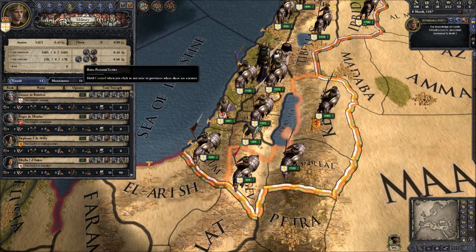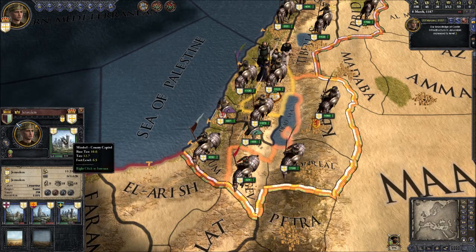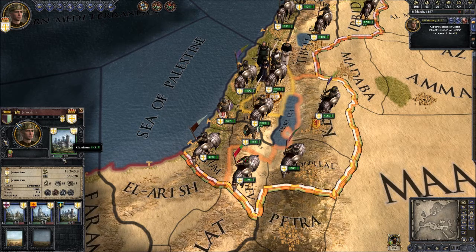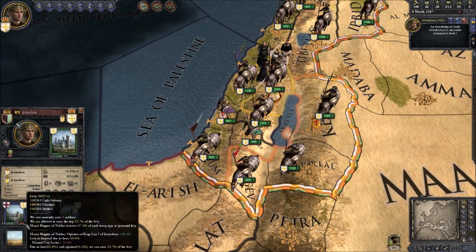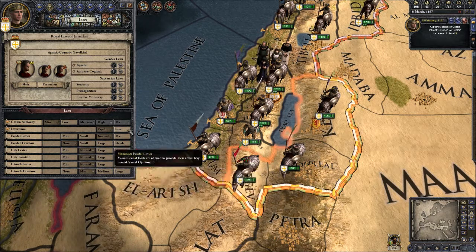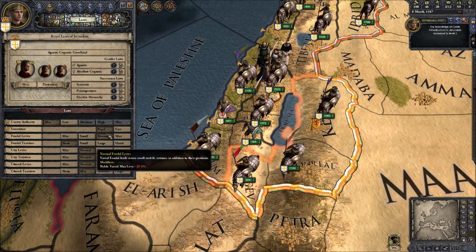We've got two different groupings of military units. You've got ones that come from your own lands — for example, Mirabel. We can raise 100% of the people in there; garrison's ours, we get all the taxes. These other ones, like Nablus, are actually owned by someone else, so we just get a fraction of the taxes and a fraction of the military units, depending on our crown laws. I'm not going to change these while we're at war, but if I raise crown authority I get more levies — feudal levies, city levies, church levies, and their taxation levels as well.